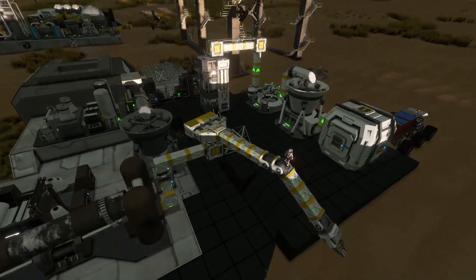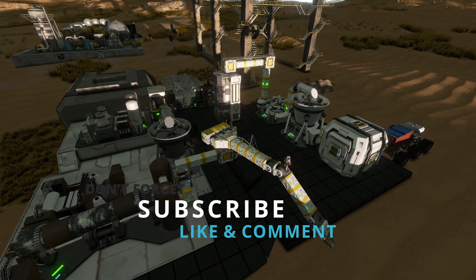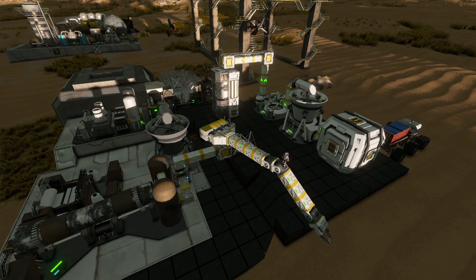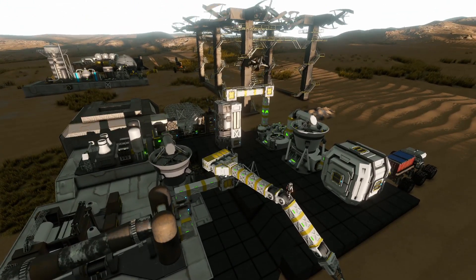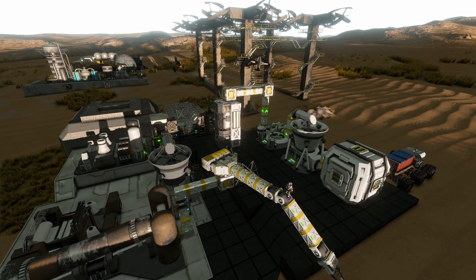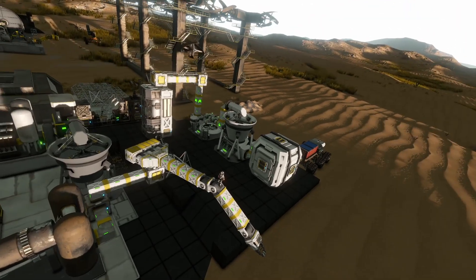First, we need to get our platform situated so we can protect all of the machines we have on here. Right now, if we were to get attacked by any NPCs, we would pretty much lose everything because we don't have any guns — the only thing we have is that one little turret sitting on top of the food re-sequencer.